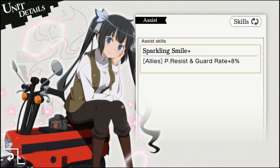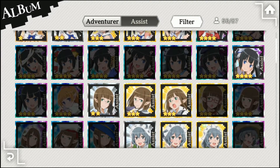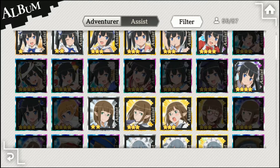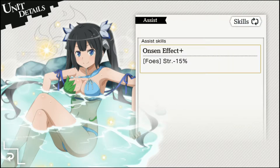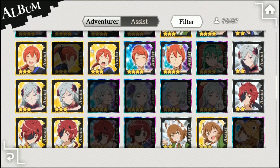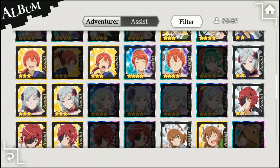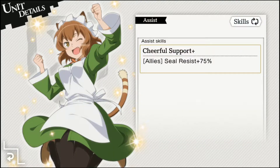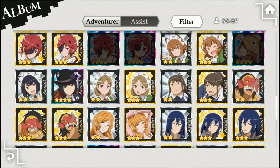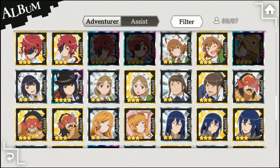Hestia increases your physical resistance and guard rate — she's great to use and helps you survive since this boss does a ton of damage. Onsen Hestia is also really good as she decreases Otaru's strength by 15, which helps as well. Then there's Oni Loki for seal resist, and the three-star Anya for seal resist if you don't have Oni Loki. There's also Detective Anya for minus physical resist if you're running a physical team, or minus magical resist if you're running a magical team.